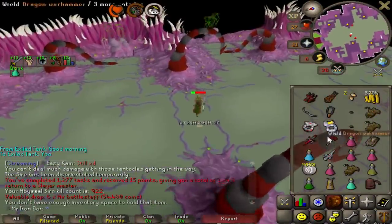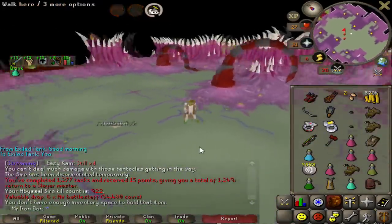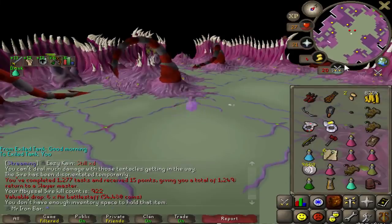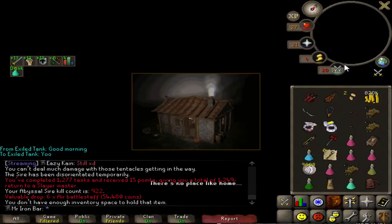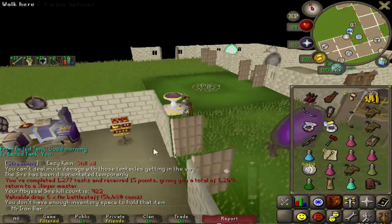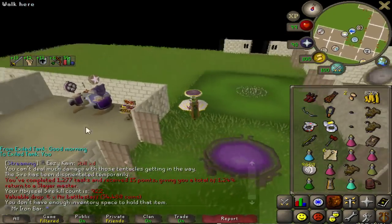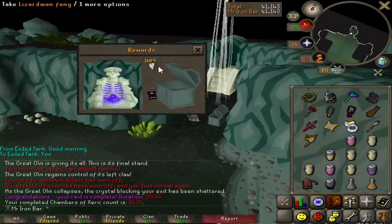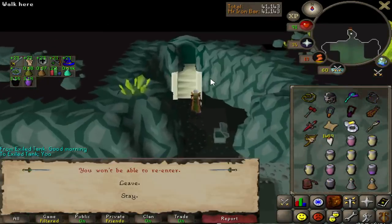First Abyssal Sire task in over a year — completed. Pretty fun. Found some new ways to do Sire that definitely speed it up. It's really fun — the hyper setup with Melee and Twisted Bow. Maybe I'll go back in the future again. Elite Clue Scroll. That's cool, I like that a lot.